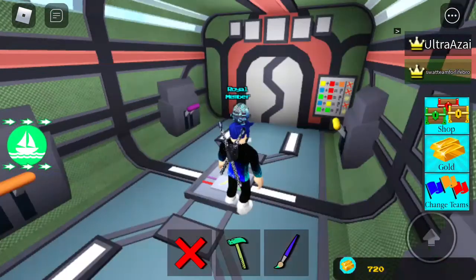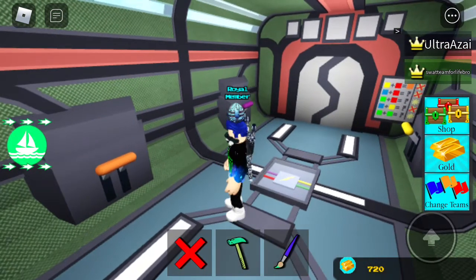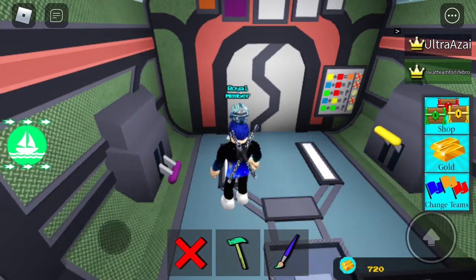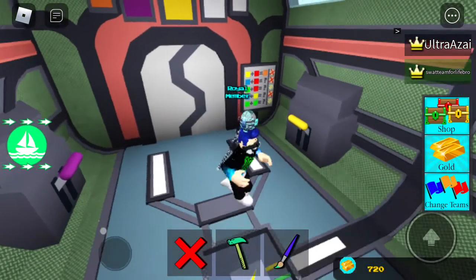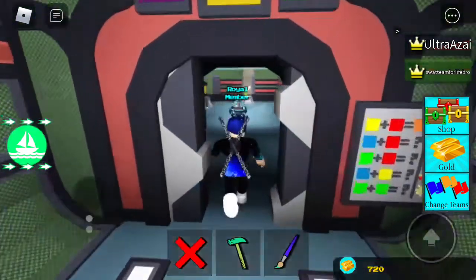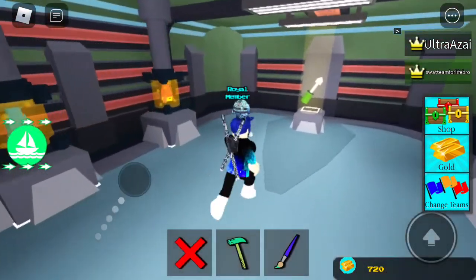Right now the code is currently orange, purple, yellow, green, green. Orange, purple — there's some lag — yellow, and then two greens. And then yeah, the door opens up. Then what you gotta simply do is just walk right up and walk into it.